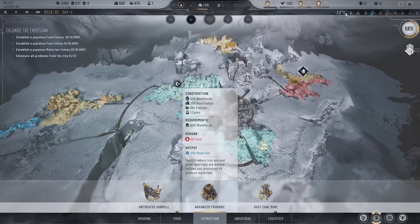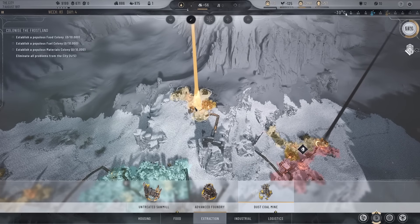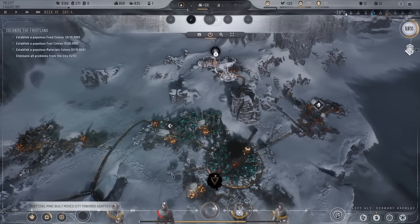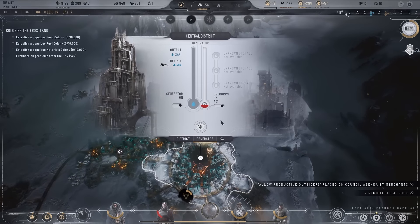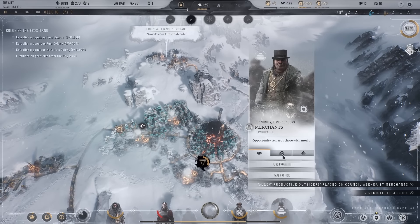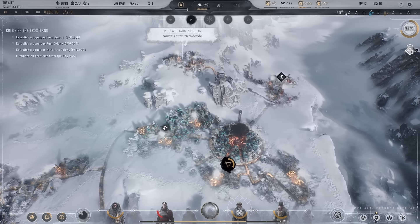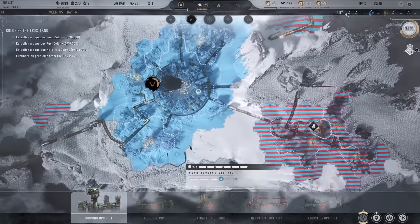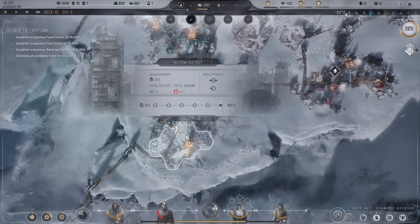We've got an advanced foundry — that's what the frostland teams brought back, which is good. I do want to build a dust coal mine — definitely. I do not want to leave overdrive on. Everyone's loving us. I need to prepare for more people coming in very shortly so let's do another housing district. I don't know how many people are going to come but we'll just expand a few of these districts.